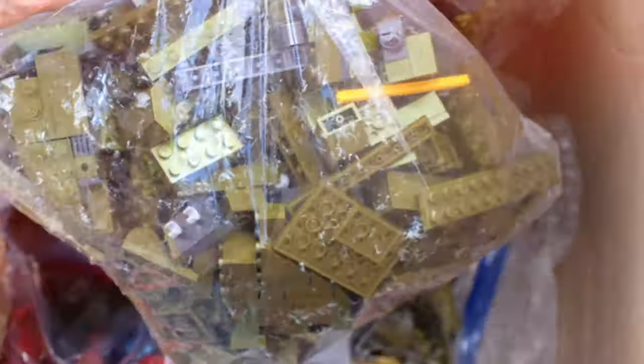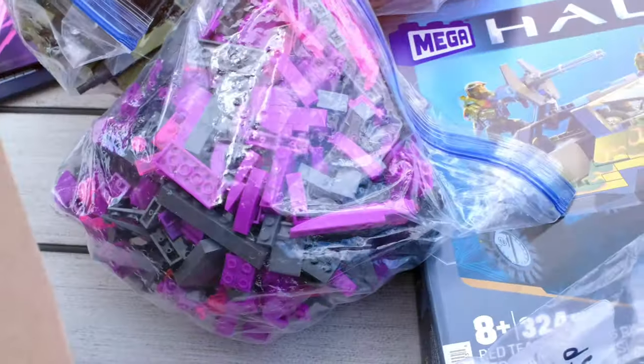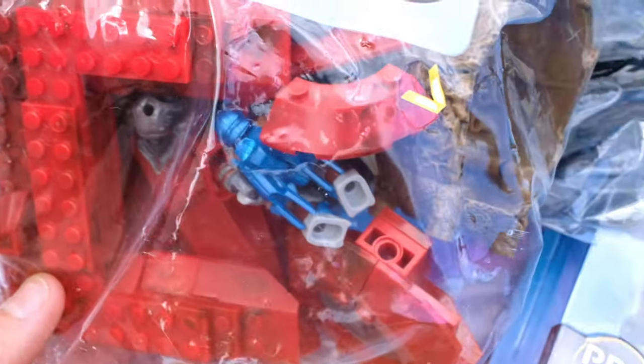So first of all we've got the Pelican Inbound — inbound to the table. The buildable Needler, 100% complete. There's our Red Team Charge, very nice to see. A Red Hornet with a Jump Pack Brute. We've got a Flood Drop Pod, two Covenant Drop Pods.